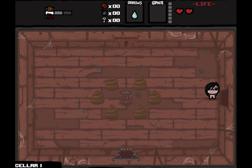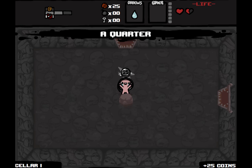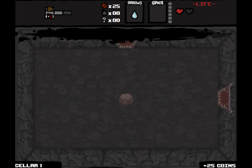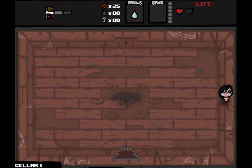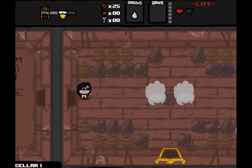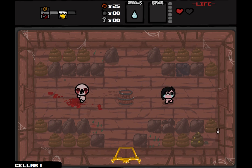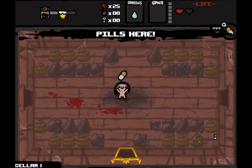Right away we've spawned in the cellar. Oh, a quarter — that's an item we recently unlocked. We know that there is a secret room right there, but we don't have the health to afford going through the spiked doors, and we don't have a bomb to get our way in right now.